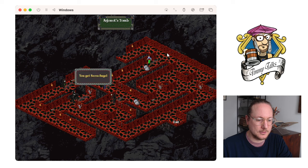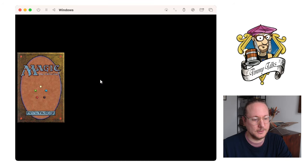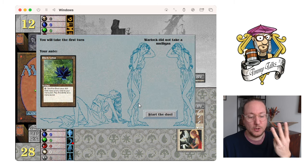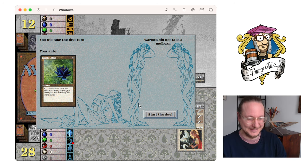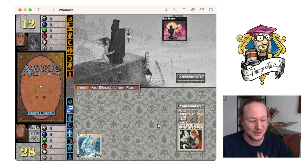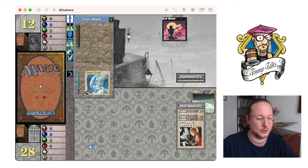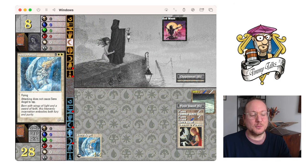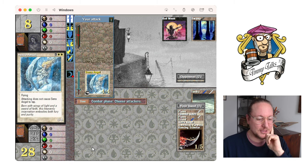I can get these dice. Another Serra Angel! Another opponent — let's do it. I feel good when you start with the Serra. I can start again — wow, winning three coin flips in a row. My anti is a Black Lotus. That's kind of tense, even though I have a Serra Angel to start with. Let's go for Tundra and attack. There's always a small chance that you might lose, and I really don't want to lose the Lotus — even though it's a very small chance.